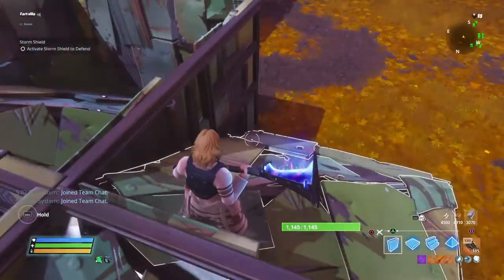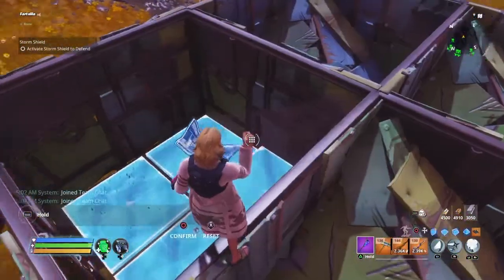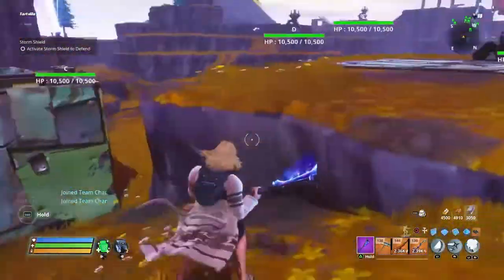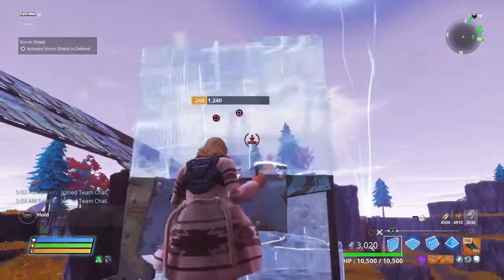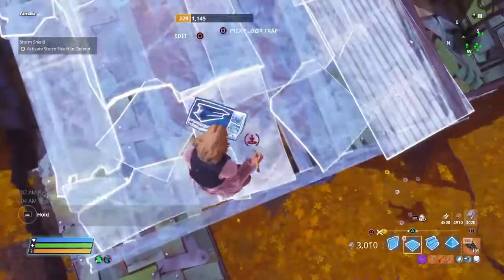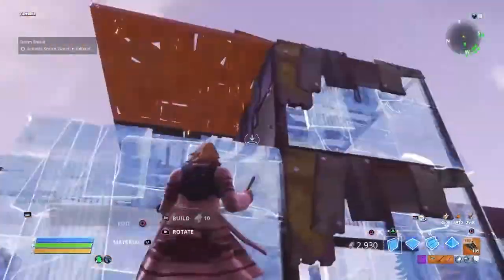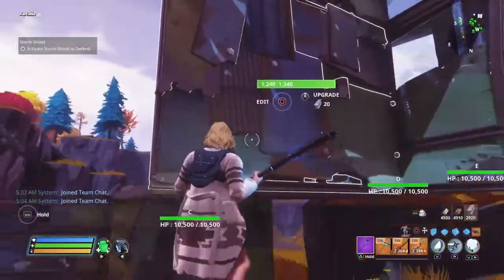They will bounce off these walls and pretend like they're not even interested in them. After we add this block off right there, that's the no-no square for the enemies — there's not gonna be any enemies there. That's our block off, and now we're gonna move on to our next part.